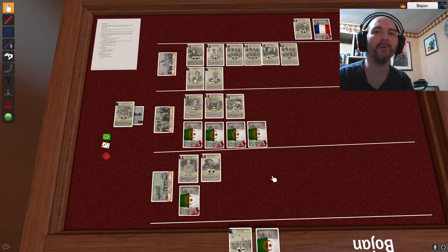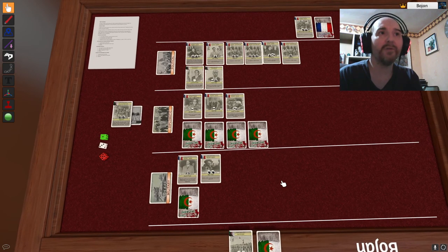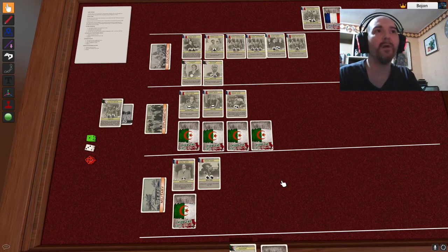Some of these images are in the public domain and some are not, so in the contest you can't use them — this version is just for me, since I like to represent how I would want the game to look on the table. Anyway, this was something a bit different — helping a fellow designer. You can check this game on BGG — I'll put a link in the video. You can download his simple print-and-play there. Check it out, especially if you're following the war game contest.